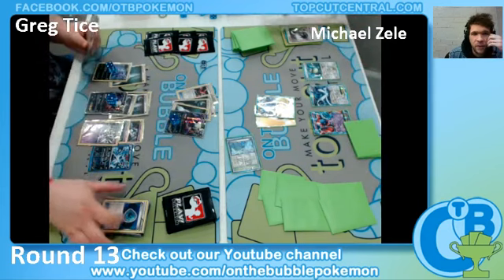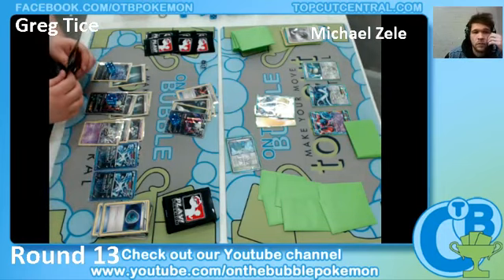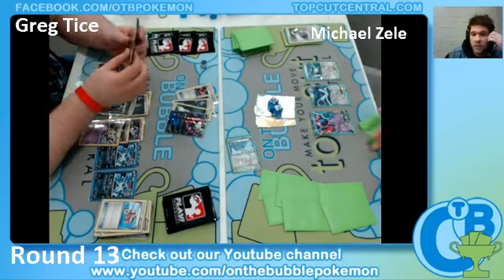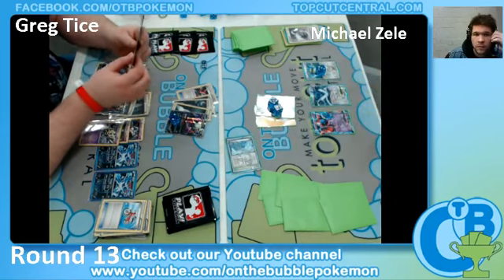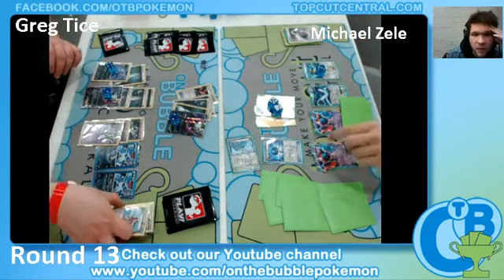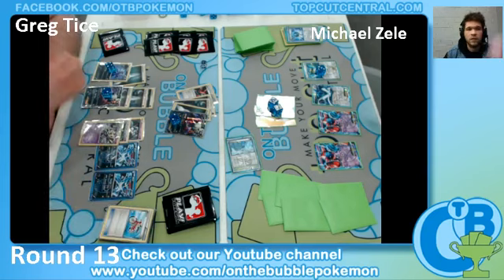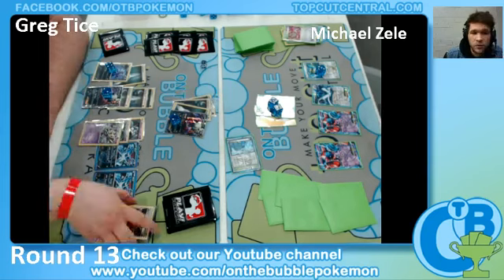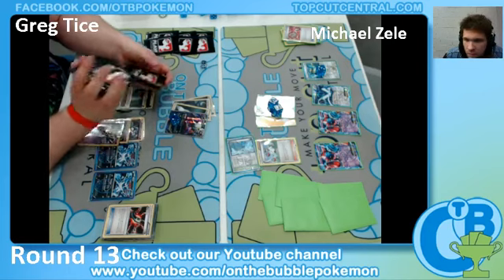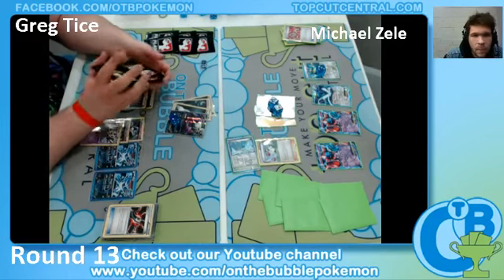Alright, retreat. Benches the Absol - two Absol. Absol could be really great against Plasma because they love to fill the bench with Deoxys. He did Enhanced the DCE off of Snorlax this turn, I believe. And that's 110 and 30 to Snorlax. Greg's looking like he has a really good setup, a really strong matchup right here with the Hammers and the speed he came out the gate with.